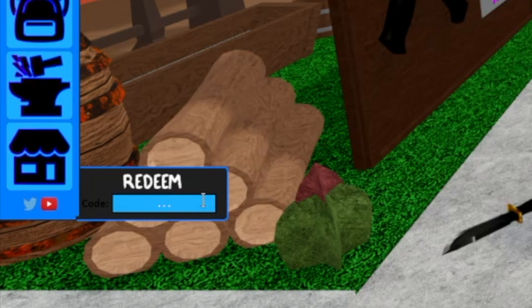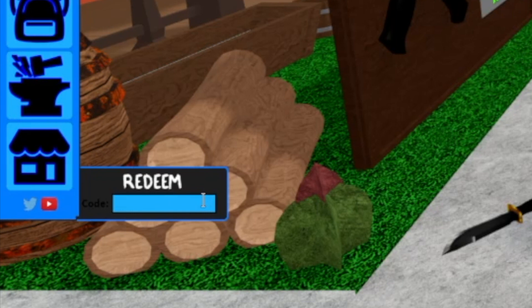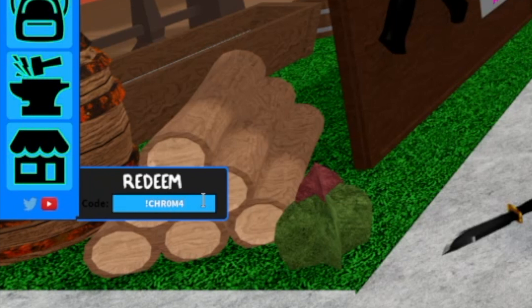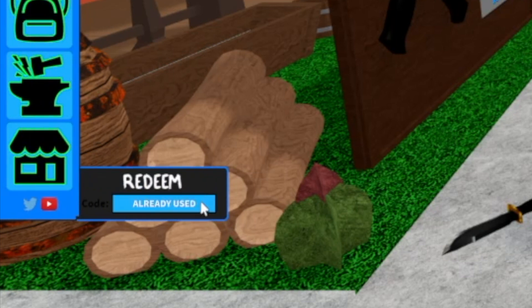The next code is BAGUETTE and that gives us a baguette knife. Then the next code is EDW4RD and that gives us big scissors. Then the next code is !CHR0M4L1F3! — it spells 'chroma life' with numbers and letters — and that gives us a chroma slayer sword. Then the next code is G4L4XY! — all the A's are the number four with an exclamation mark at the end — and that gives us an animated galaxy saber.